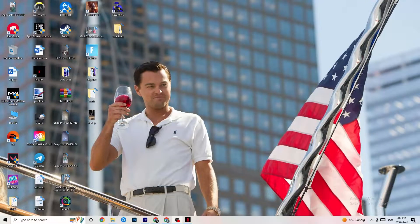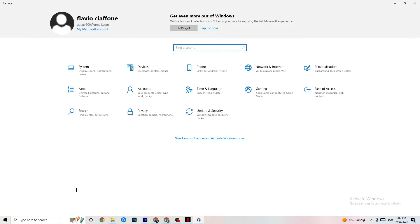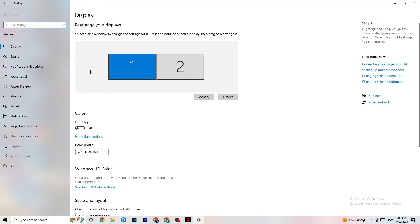The first thing I want you to do if your game freezes, has FPS drops, or stutters: navigate to the bottom left corner of your screen, click on the Windows symbol, click on Settings, and go to System. The first thing you want to do is identify which monitor is your main one. If you have two monitors, identify which one is the main one; if you have just one, it's obvious. Click on Identify.